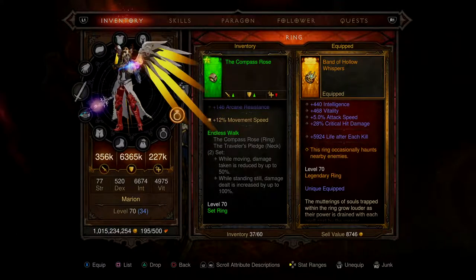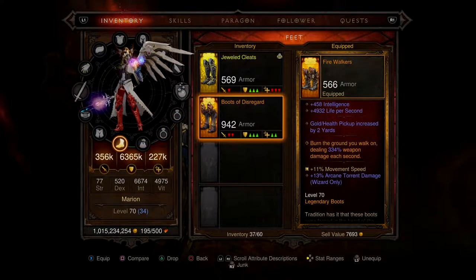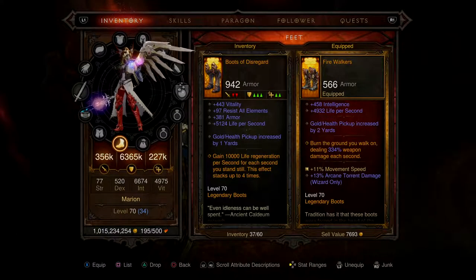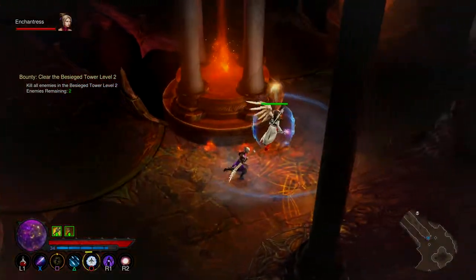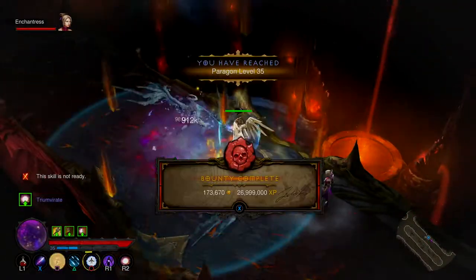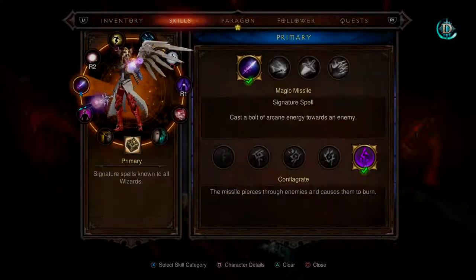The Compass Rose — while moving, damage taken is reduced; while standing still, damage dealt is increased by up to 100%. That's when you're wearing both set items — holy crap, that's unbelievable! These boots give 10,000% life regeneration per second stacking up to four times, so if you stand still it'll be 40,000 per second.